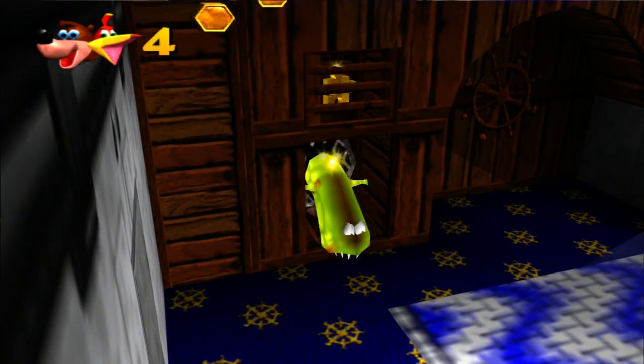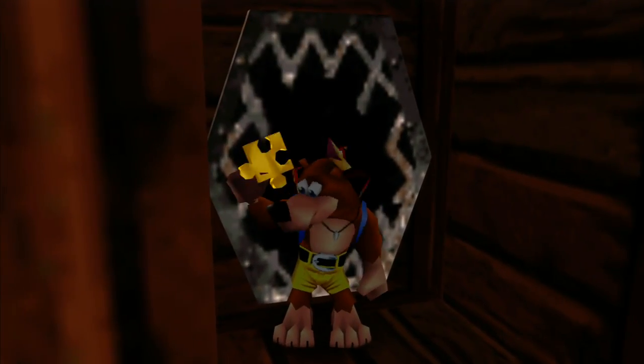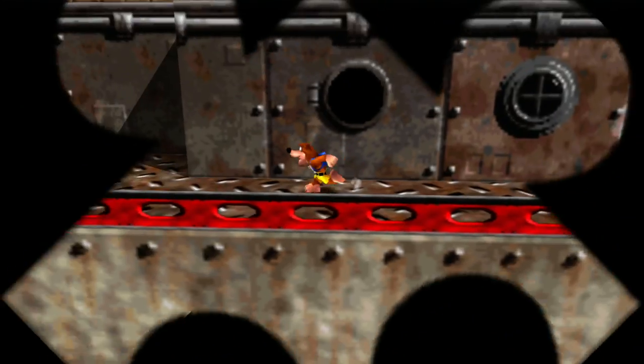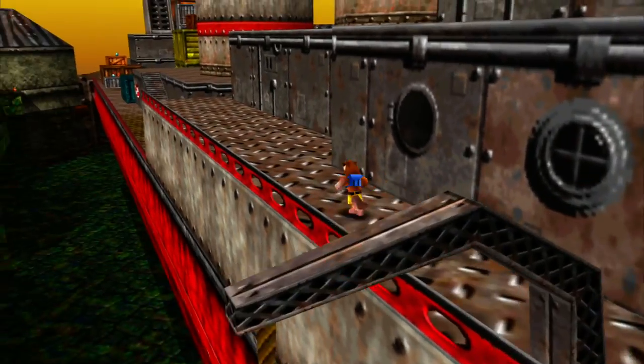There's one of these chewy dudes in here — get out of here. Simply destroy that with a crouching B and get another Jiggy. So now we just have one Jiggy left to get, thankfully. The issue with that is we're missing a ton of notes — we need to track those down too. What is the quickest way up here? I guess jumping on top of this. Is this the real one? I hope it's the real one — yep, it is.